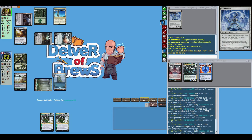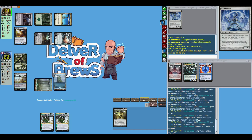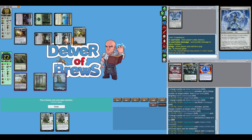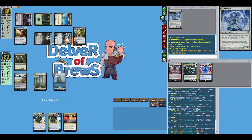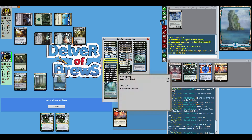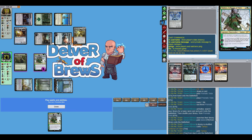Now it's going to generate 6 mana and bring down Chalice of the Void for 3. That's going to cut off Uro and also cut off Force of Negation. Not thrilled about that. We do get Tamiyo though, and at this point I'm probably going to start digging for Time Warp.